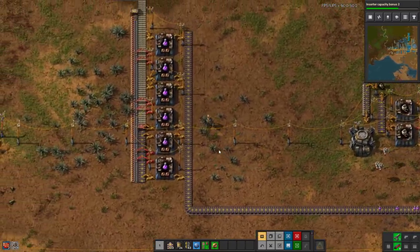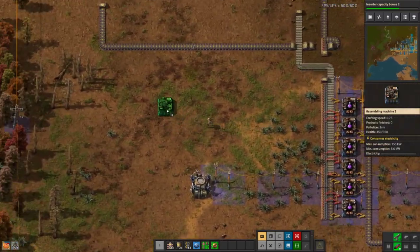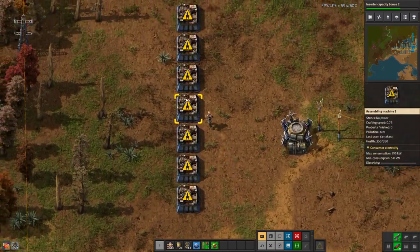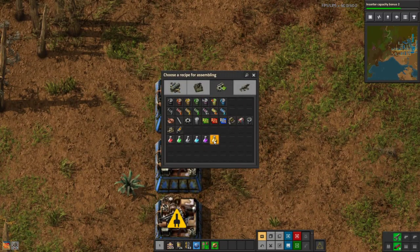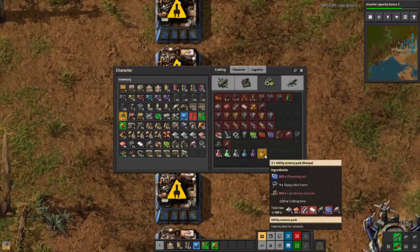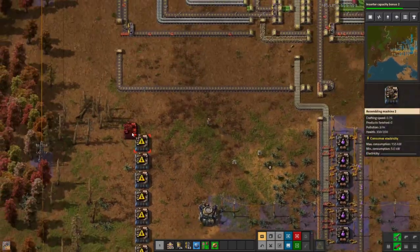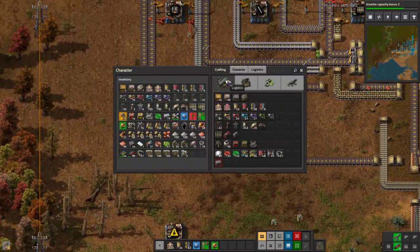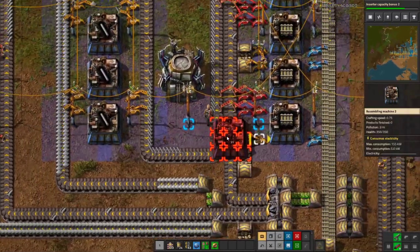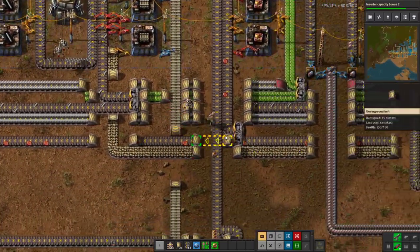First off we're going to start making our yellow science — get ready for that rocket launch. Yellow requires blue chips, flying robot frames, and low density structure. Low density structure is a very expensive item — it is going to murder all your resources. If you thought you had enough resources, wait till you start making low density structure. Now you have none left. Congratulations.